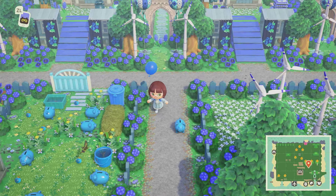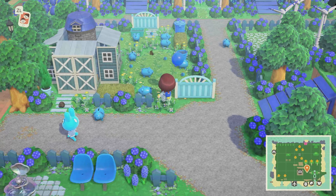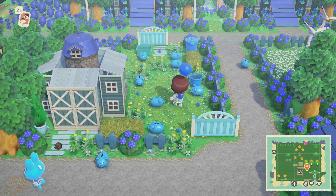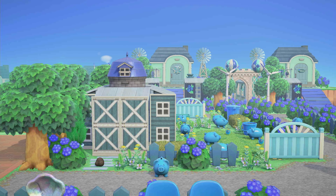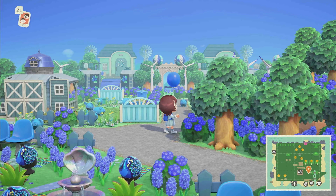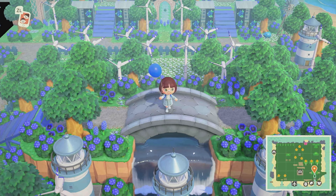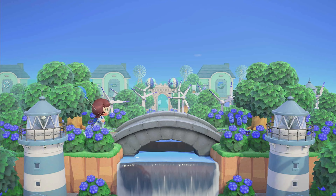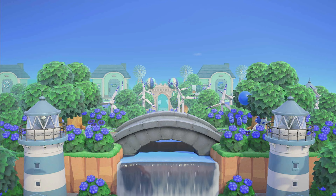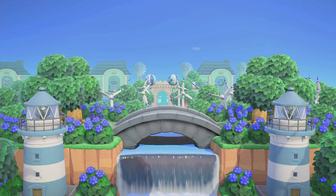Here we have a blue pig farm with its own little barn. I love the blue piggy banks. This is directly to the right of resident services. Oh my goodness, now we get a nice view of those villager homes. Look at all of the symmetry - how beautiful is this!